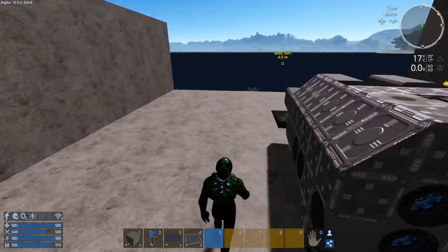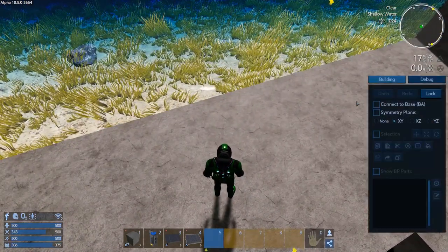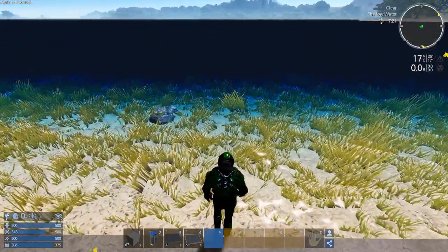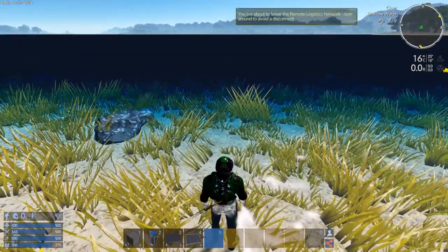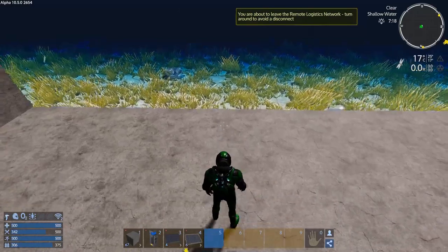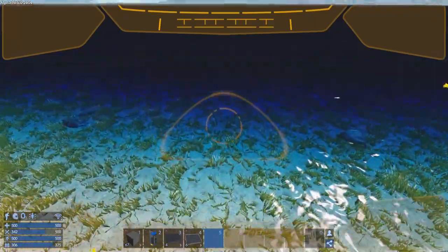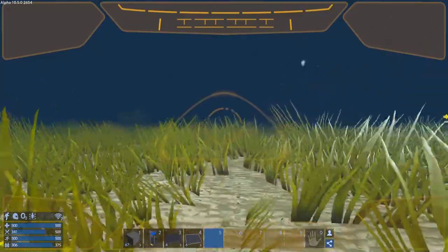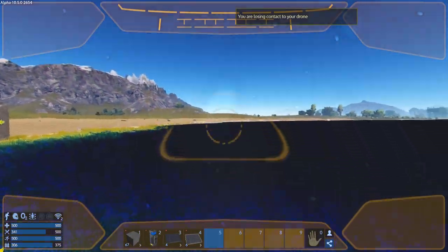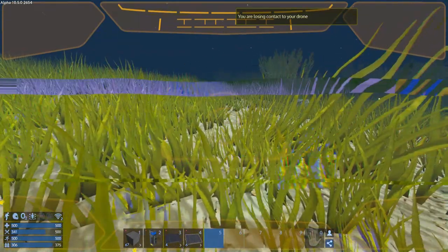Let's go place the solar panel stuff. I'm going to connect the base with N, select that, hit N to get rid of the menu again, and I'll go out into the water a bit here. I don't have wireless on here yet — I've got to make a wireless for it. We should be able to get it underwater at least before the attack starts. It should be far enough underwater that they won't be able to shoot at it.